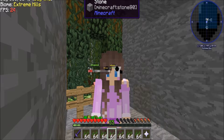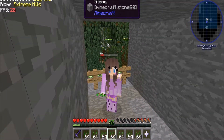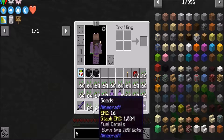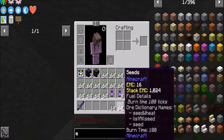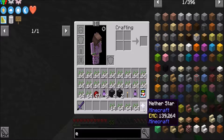Hi guys and welcome back to my channel, I am Googly Eyes Sims Life and this is Stoneblock. I've got some bad news — I screwed up majorly. As you can see I have no armor, no helmet to get rid of the enderman, none of that. I have no weapons, no tools, no nothing in my inventory.